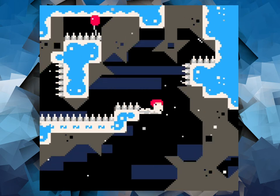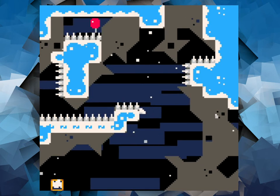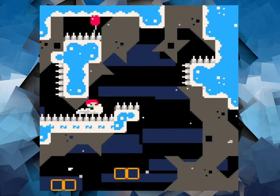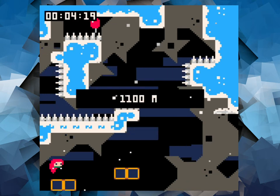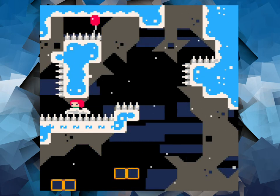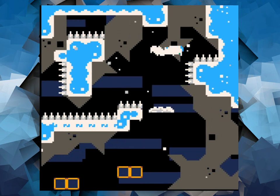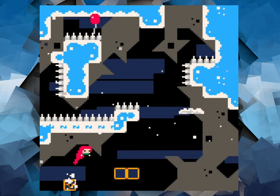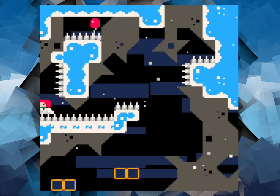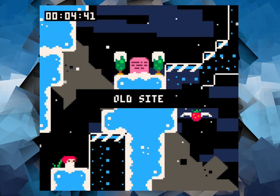We've got to get up to that balloon from the other angle, otherwise there are spikes the other way. I need to use my double jump refresh in an upper right fashion. Since you can do it in every direction, you've got to really be on the ball.